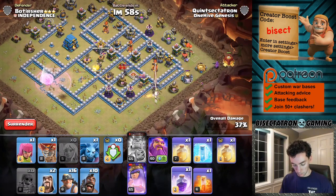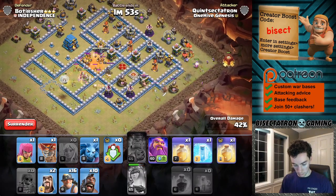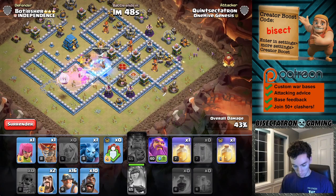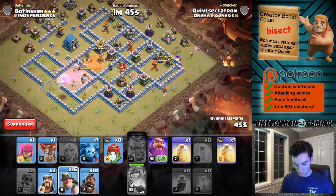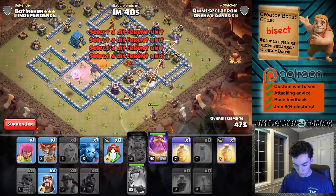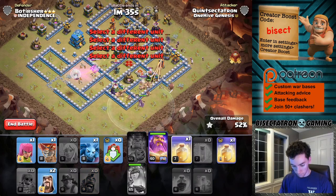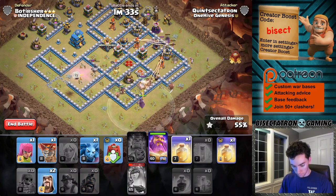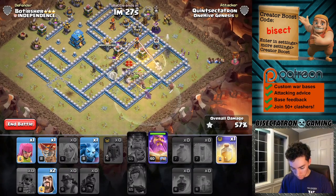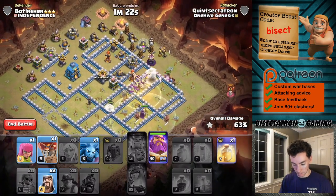Wizard. Have to hit her ability for better or worse there. Let's start the hybrid. Oh, the queen died - I was worried that would happen. Now with that town hall up, it's going to be tough.